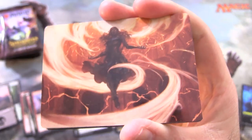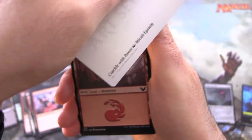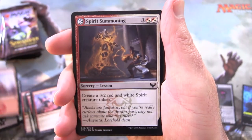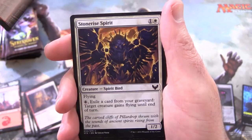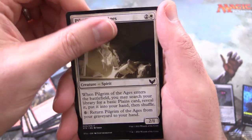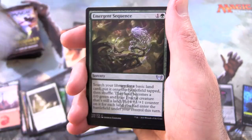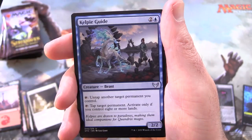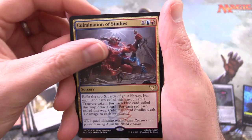This is somebody — a bit of a fire bug, I would say. What are they doing? This is Crackle with Power. And a Mountain. Spirit Summoning, Stonebound Mentor, Stone Rise Spirit, Pillar Drop Warden, Pilgrim of the Ages, Quondrix Cultivator. For the uncommons: Turtle Druid — apparently. Is Turtle Tribal a thing? Emergent Sequence, Kelpie Guide, and Culmination of Studies.